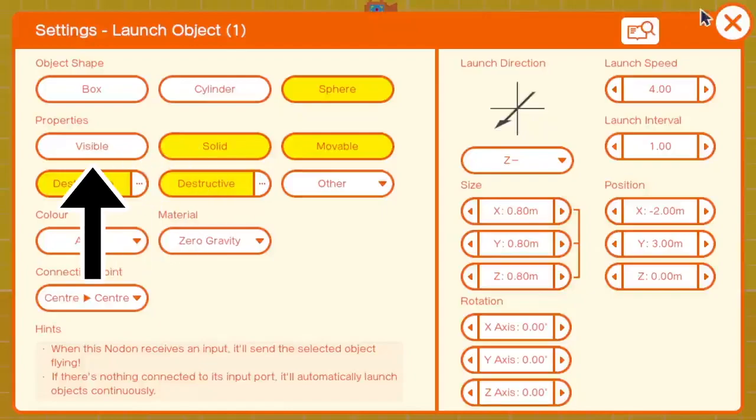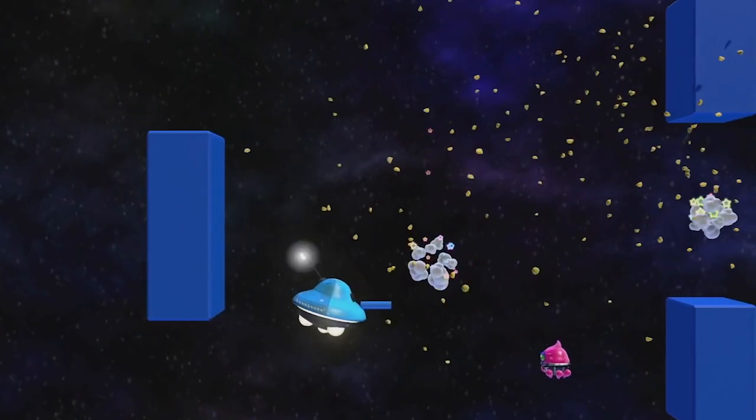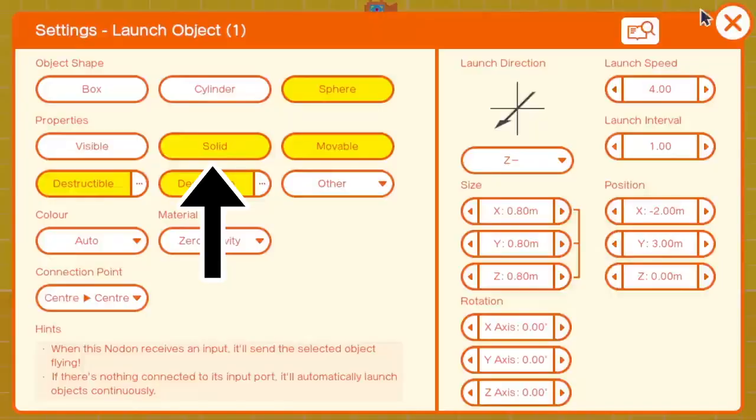In the properties section we have visible, with its inverse being invisible, allowing for hidden elements such as hitboxes or trigger volumes. Solid, with its inverse allowing things to pass through the object or vice versa, and movable and immovable, for setting whether the object is fixed in the scene.